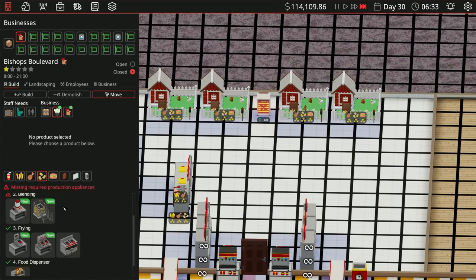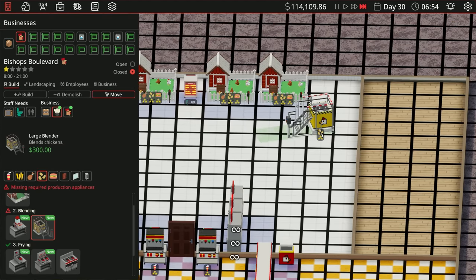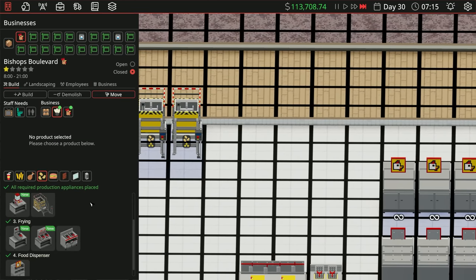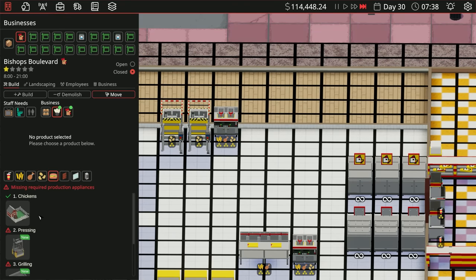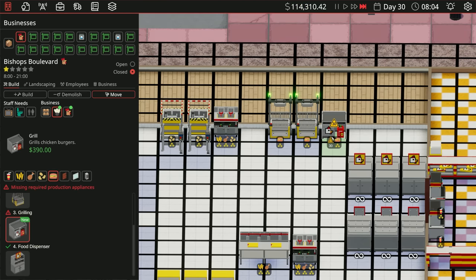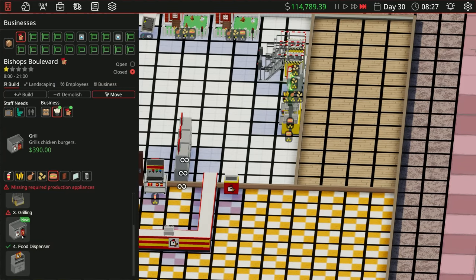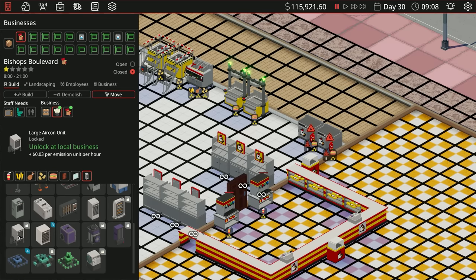Chicken nuggets need a blender — a large blender, probably two — and then a large fryer. That just looks terrible but it's funny. For burgers we need pressing, so we'll put two presses in and then some grills. Something is going on — it looks like smoke or something. We need to be careful.